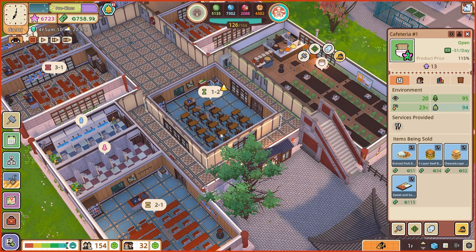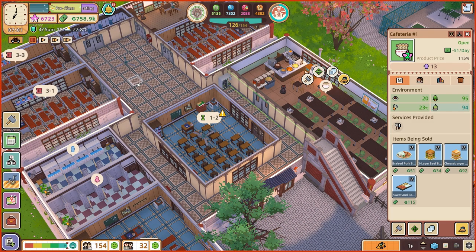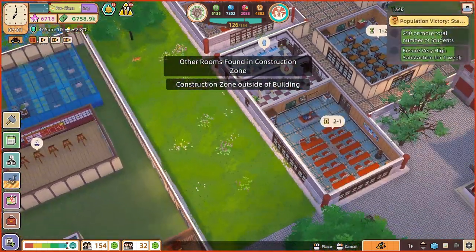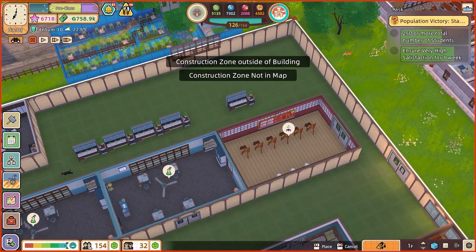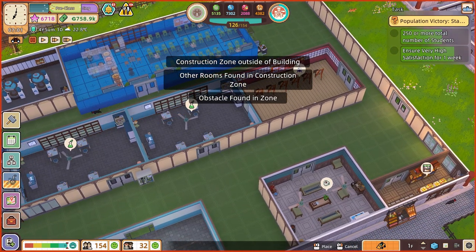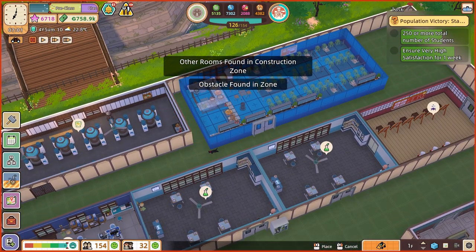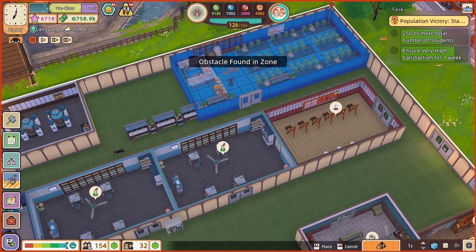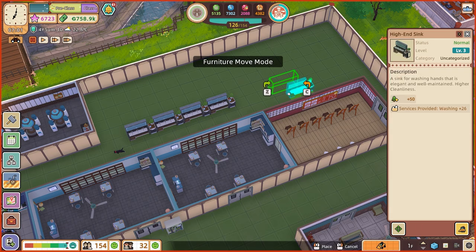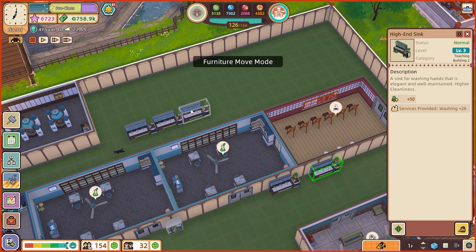That might then allow me to move classroom one too into this corner, and have another classroom there as well — might even be able to get three classrooms in there. But I feel like that classroom needs to be moved, it's right in the middle. Maybe then I could move the toilets into the middle and have room for an extra classroom over there as well. So a couple of things I could do if I move the canteen to the other building — let's move it. It's a big move. Oh no — it's just slightly too wide, of course it is.